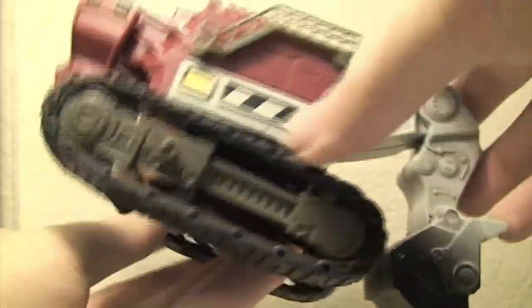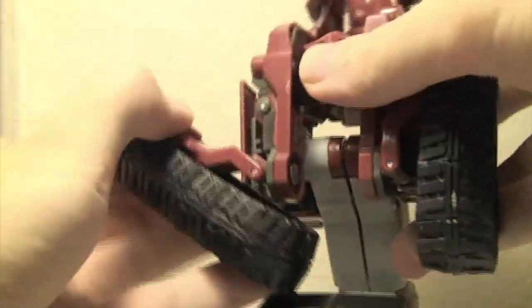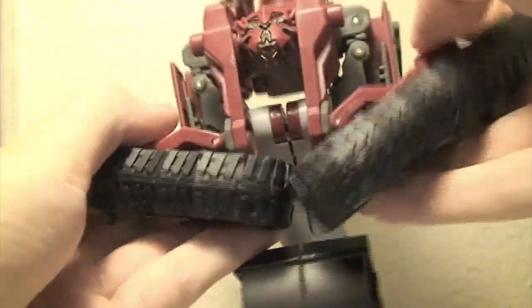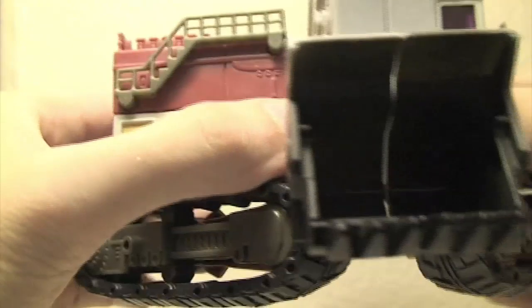To transform him back into robot mode, first take these pieces at the bottom and extend them out so his treads are face down. Then take these little side parts and bring them out to the front like that.